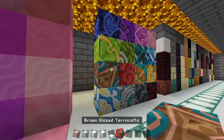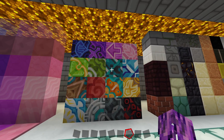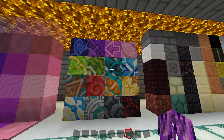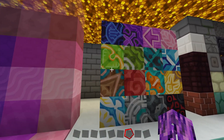Next we've got all the different glazed terracotta blocks — the unique terracotta delays. Here's what this looks like in this texture pack. Some of them have designs that make sense and others don't. Like that kind of looks like a fish, and I see a sword and an arrow and a leaf, and then I don't know what the heck some of those are, but it looks kind of cool.